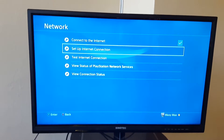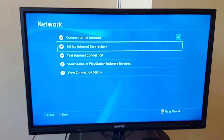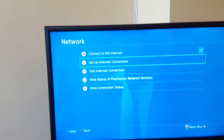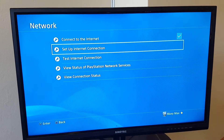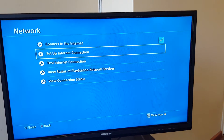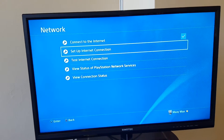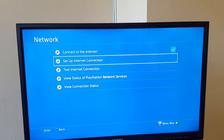I just recently got the PlayStation 4 Pro, but whenever I try connecting to the PSN network it doesn't want to work. It's pretty weird because the internet works fine. I checked online for possible solutions and came across the primary and secondary DNS fix — changing them to 8.8.8.8 and 8.8.4.4 — but none of them worked for me.